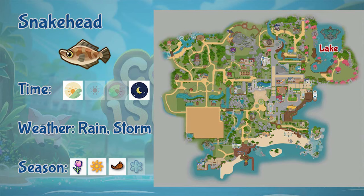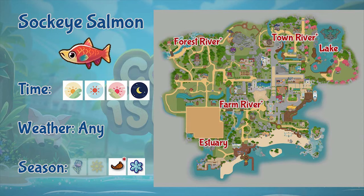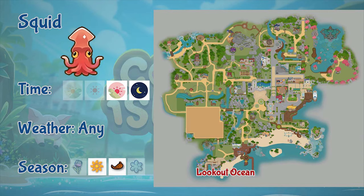Next is snakehead. You can only find snakehead at the lake, during morning and night, and only during rainy or stormy weather. Snakeheads can only be found during spring, summer, and fall. Next is sockeye salmon. This fish can only be found in the farm, forest, and town rivers in fall, but during winter it appears at the lake and estuary. Sockeye salmon can be found all day and in any weather, but only during fall and winter.